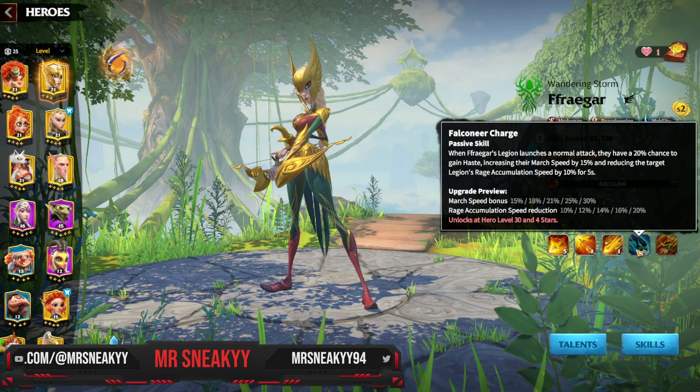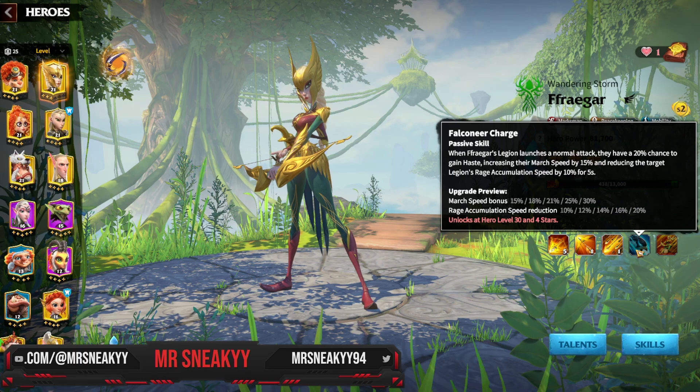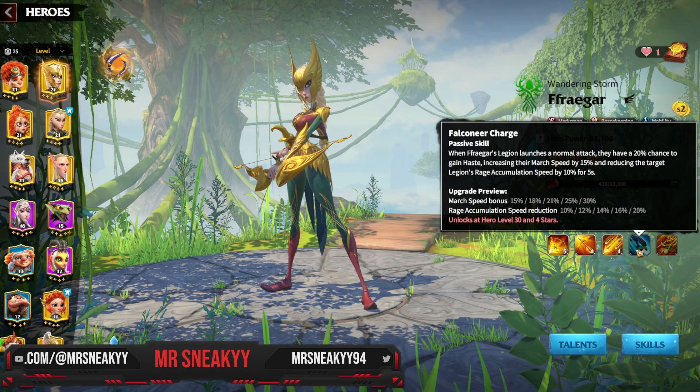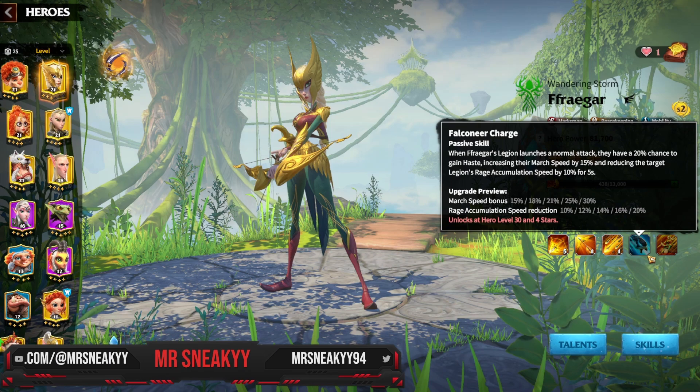When we go to her fourth skill, this is a nice roundup skill — a 30% march speed bonus and a 20% rage accumulation speed reduction on the target. So if you're fighting someone, especially a mage or a fellow archer that's not running Freygar, you're reducing that target's rage accumulation speed by 20%. That means they're going down a fifth slower than you, so you're going to beat them to that punch every single time.